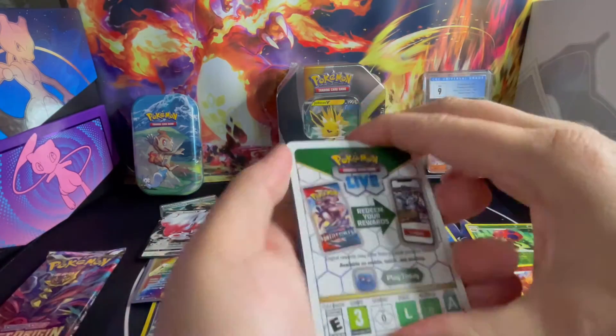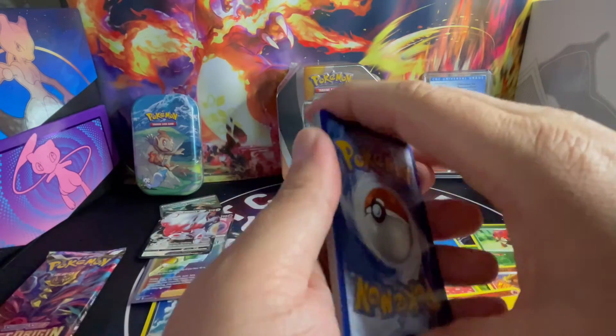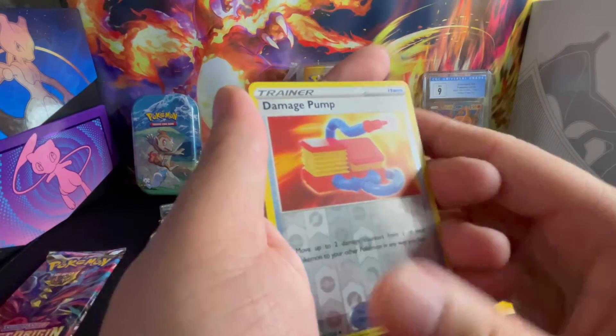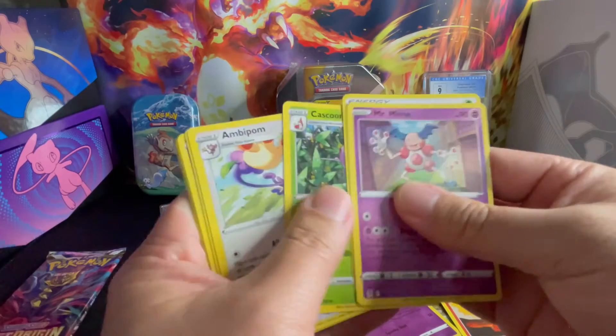We got a white border. Any hit in this white border pack? We got a Reverse Holo Damage Pump Trainer card. Hit? Nope, no hit. Mr. Mime, non-holo.